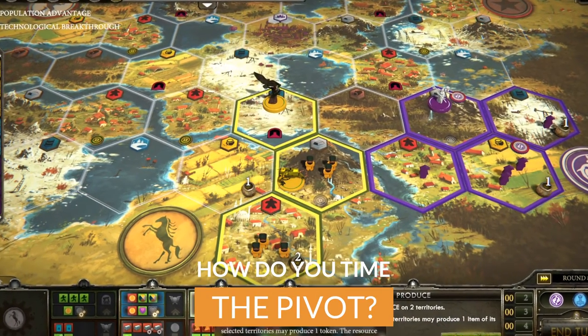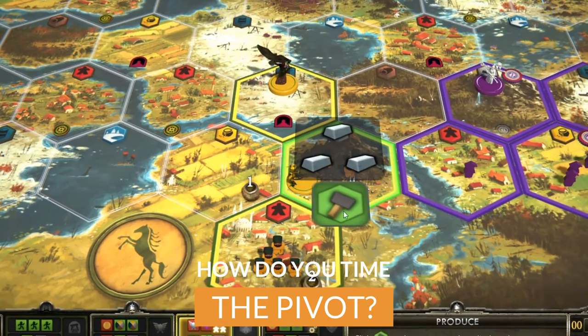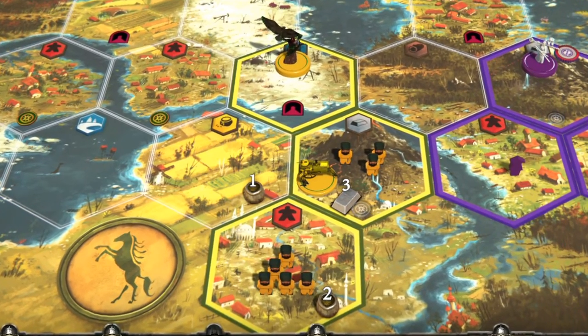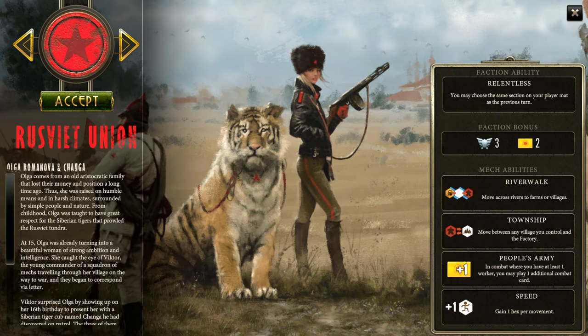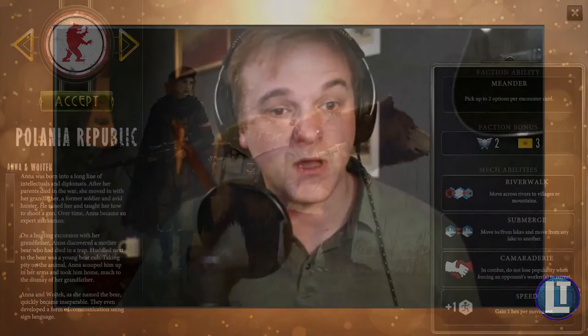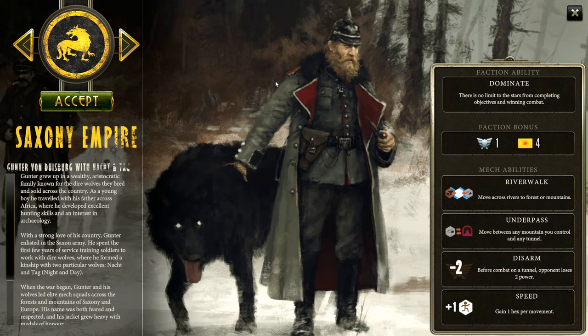Does the game almost demand a pivot? It's somewhat faction dependent. Rusviet and Crimea are well known for ending the game in anywhere from 12 to 15 turns reliably with just about any combination — they're kind of self-sustaining, churning out bottom row actions predictably. Polania and Saxony are factions that can't reliably do that. Saxony is the one faction I almost never enlist with. Polania is the one faction where I almost never actually try to run an economy, because they have meander and can run their economy off of encounters.